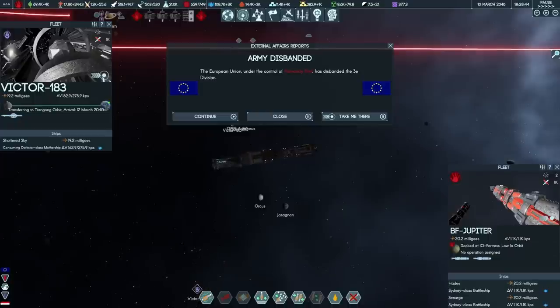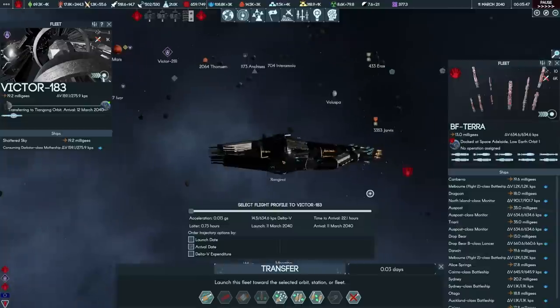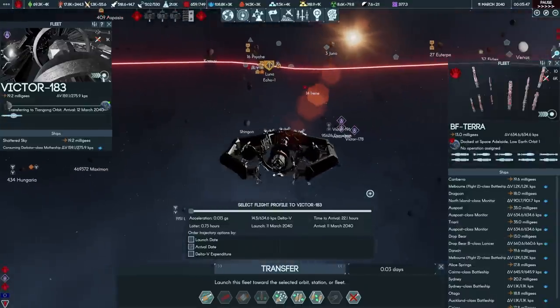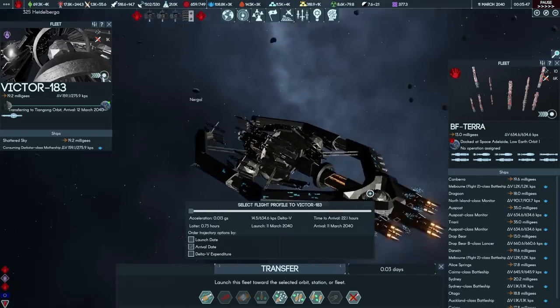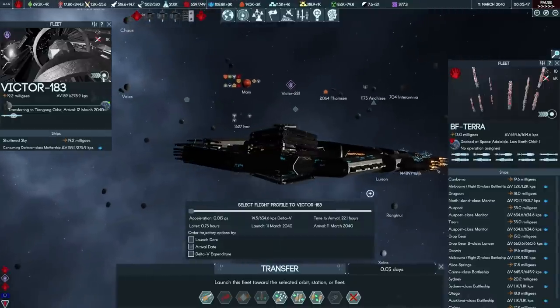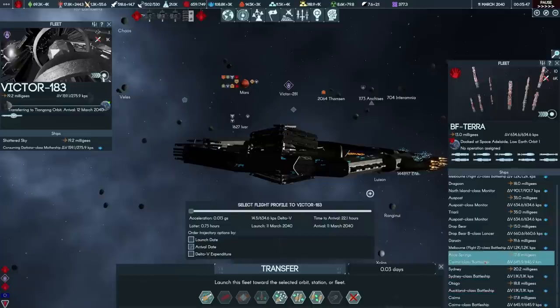Back on Earth, I've started disbanding some of the very many armies now serving the European Union, because if they don't have navies they don't really have a purpose. The US military is powerful enough to be unchallenged, and they're costing investment points. An old friend — Victor 183, a newly built mothership — has decided to come back to Tiangong orbit. We could let it destroy some of their decoy stations, but I think Battlefleet Terror is up to the task. We have the Canberra, a couple of monitors, the Drop Bear, the Darwin, the Alice Springs, and Cairns-class nuke ships, plus Sydney and Otago.